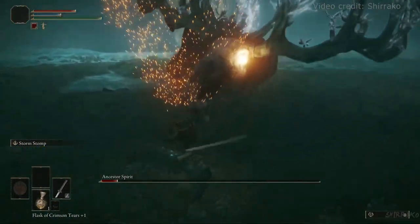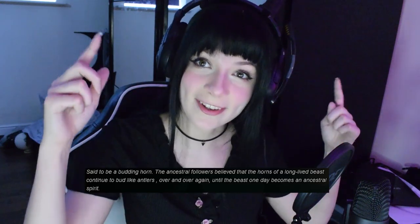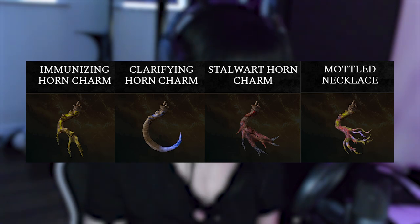But what about the horns? They seem to branch out endlessly. Now in real life, deer can grow horns forever — they will just keep on growing and growing. In Elden Ring, the ancestral followers carry these horn charms, and they believe that these horns, horns of a beast, continue to bud like antlers over and over again. Until one day, that beast will become an ancestral spirit. So this boss once had virtually no horns, but what they look like now is the result of them growing over many, many years. So it's possible that Torrent is related to the ancestor spirit, or is a very young version of one, due to how small his horns are.